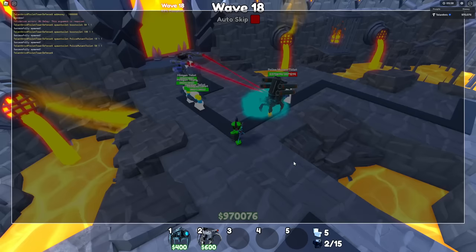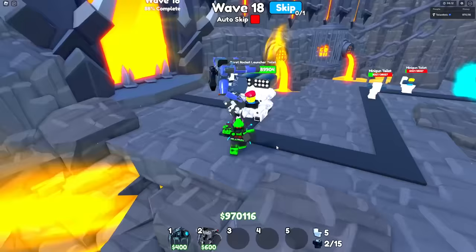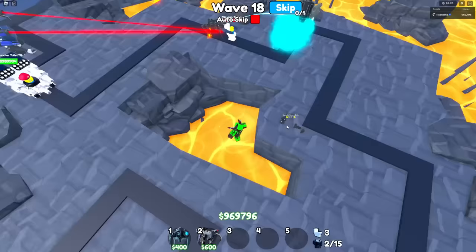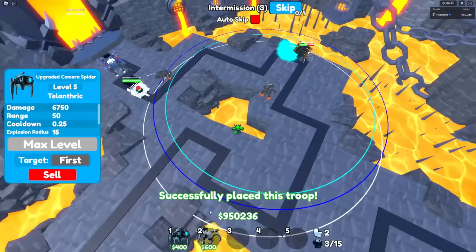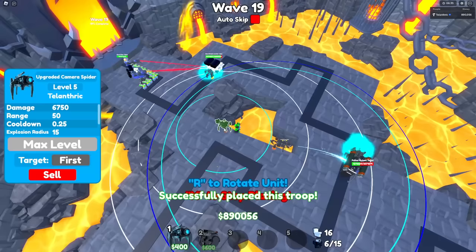I'll definitely get that fixed soon. Let's hope the beret rocket launcher toilet isn't weird. There's the beret rocket launcher toilet — you can see he has a lot of health and five rockets. There he goes shooting some rockets. He's pretty slow. I'm going to put more upgraded camera spiders because I think they're better — they only do 1k less DPS but they have pretty good range and can walk around, so I think they're worth it.